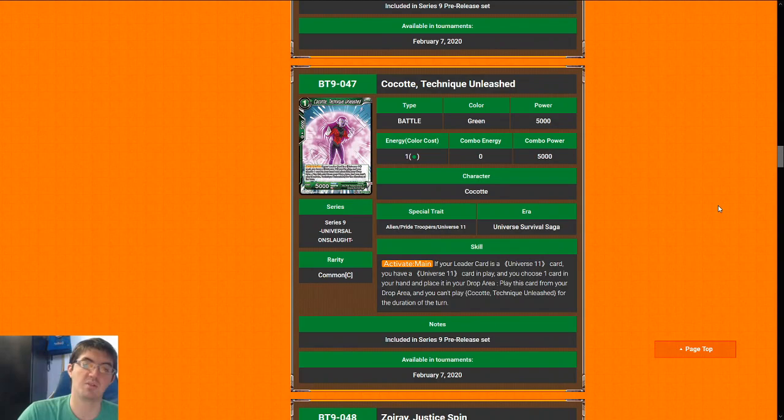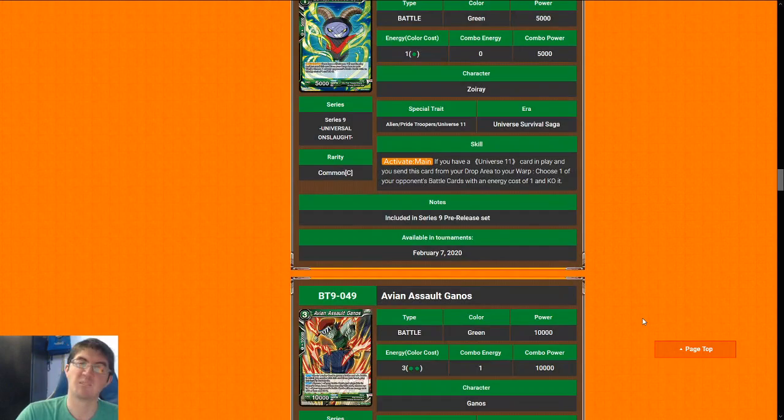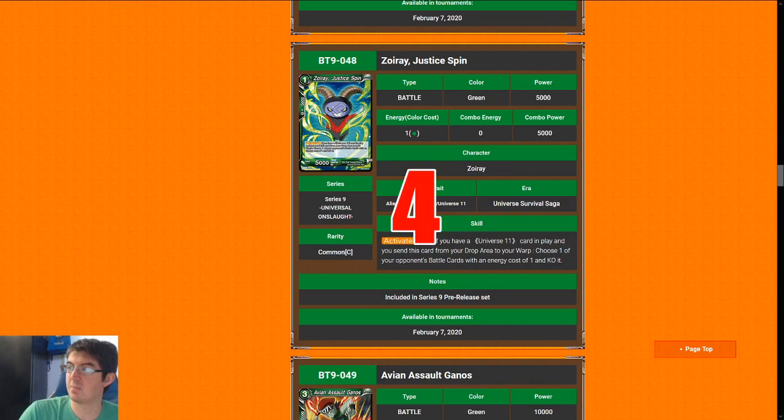Most of the Universe 11 cards I'm going to give two grades — one for Jiren, one for standard. Next up is Kokade, Technique Unleashed: one-cost 5k with no real effect. It's a three for most people; if you're in the Jiren leader I would give it a five. I'm just not enthusiastic about pitching a card from my hand to get this card back — it doesn't really do much outside of Jiren.